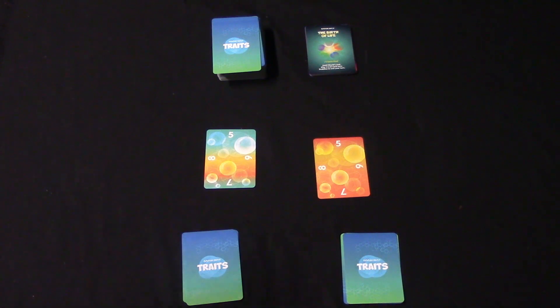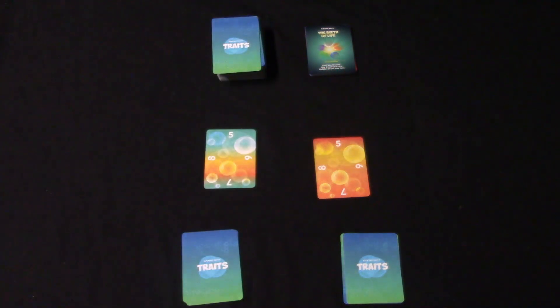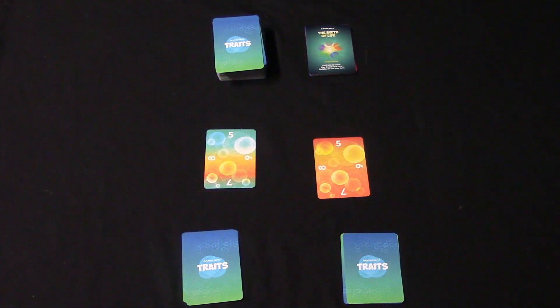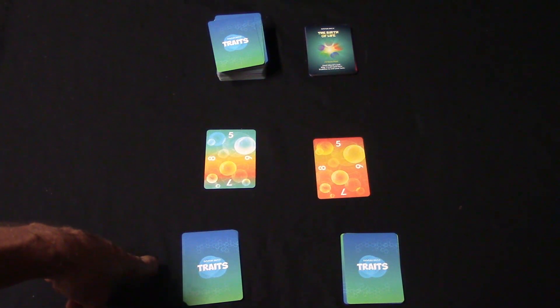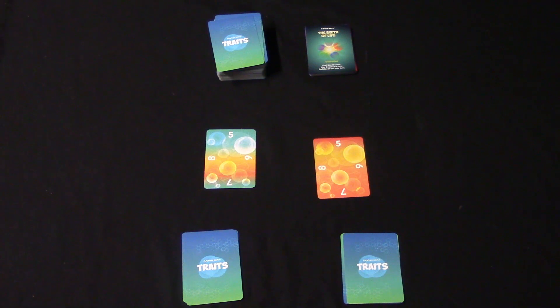The way this game works is you've got two different stacks of piles: the ages pile and the traits pile. The traits pile are what you're going to be playing in front of you and they're going to have different point values on them, and in some cases different actions that you can take. In some cases you'll be able to score extra points at the end.